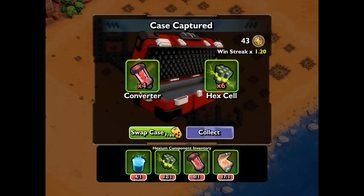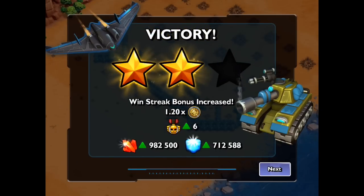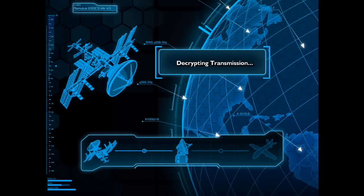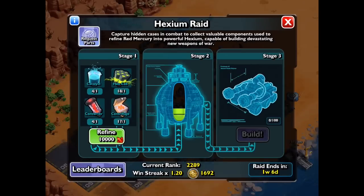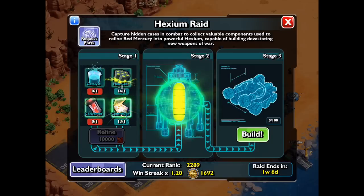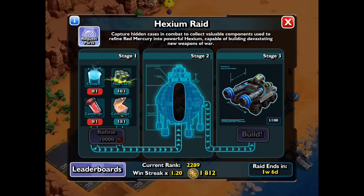Here are my Hexium parts — you can see the parts I've got at the bottom. I've got a win streak bonus now because I'm winning a few in a row. I've got 2 million loot which is absolutely great. I'm going to upgrade some walls with that and save the blue supplies for my defense upgrade. I've got enough parts to build a whole tank, so I'm going to build another one for next time. They are brutal, those tanks.